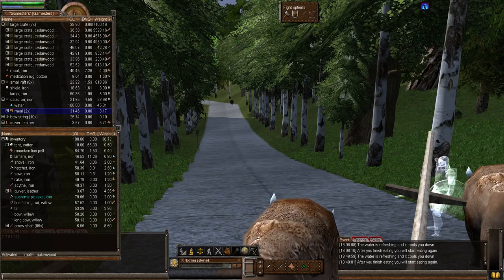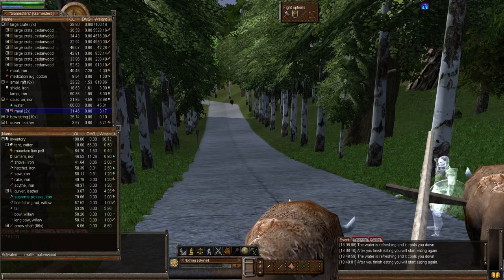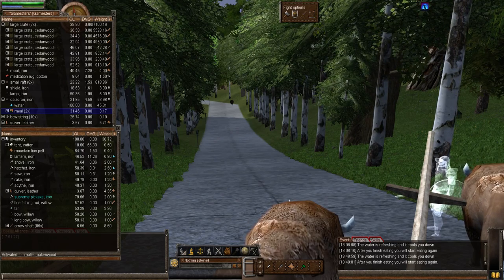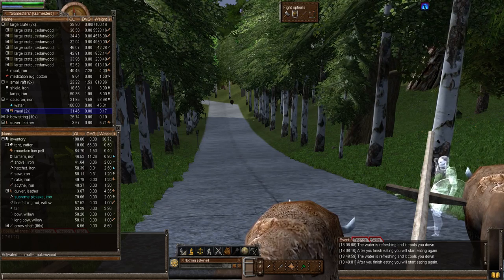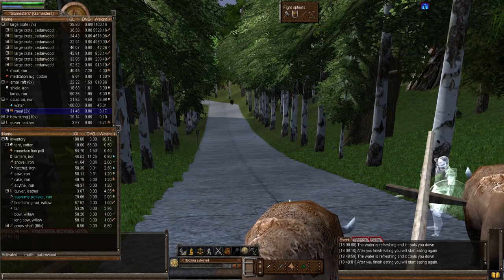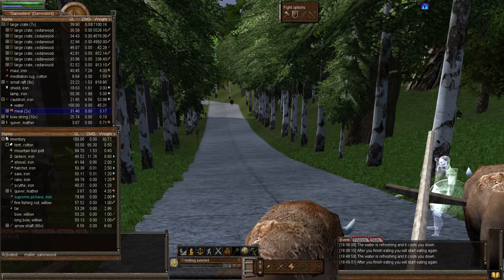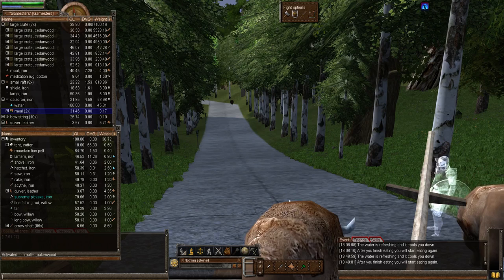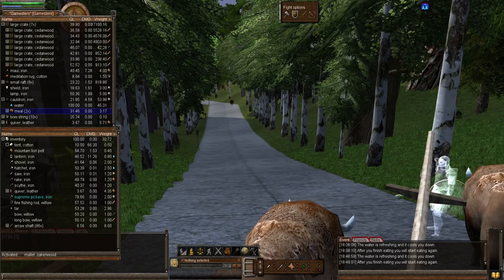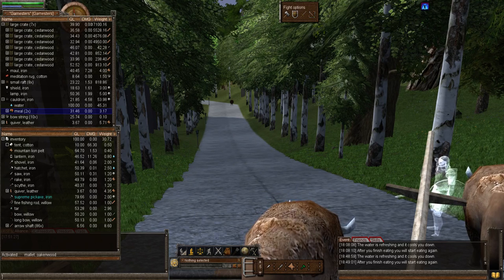Armor reduces the amount of damage taken when the shot is successful. Enchants Blood Thirst on the bow, and Flaming Aura and Frost Brand on the arrows, boost damage. Creature status — champion, greenish, and raging — has no impact on the damage dealt. If it takes 22 war arrows to kill a scorpion, it would take the same 22 war arrows to kill a champion scorpion.